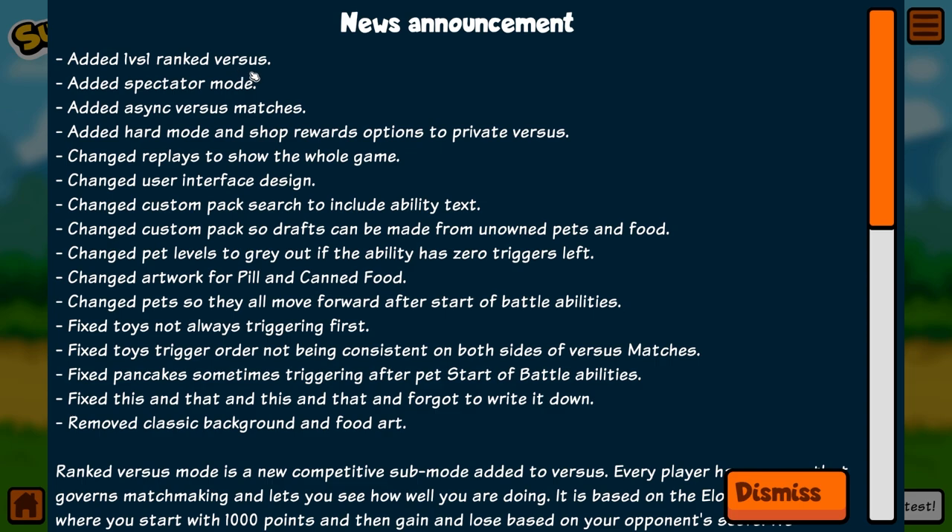A lot of people in the competitive space have been really looking forward to a ranked mode, and it's finally on its way. Secondly, spectator mode — this is one I've been hoping for for so long. It's going to be perfect for anyone hosting big viewer lobbies. If you get knocked out while streaming, you can now watch all the way through to the very end and show off the winners. It's also a great tool for learning from other players.